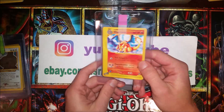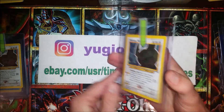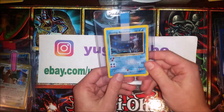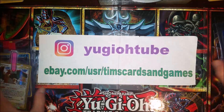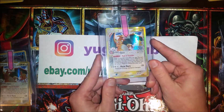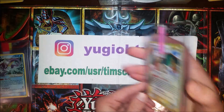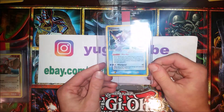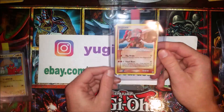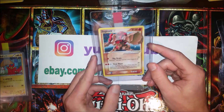And now we have the Expedition Charizard non-holo. And then we got some Shinings: Shining Noctowl — cool. Another Shining Noctowl. And a Shining Gyarados — very nice. And here we got a Crystal Guardians Reverse Charizard — Reverse Zard. These are getting a little pricey these days. And we have a regular Zard too — that's nice. Here's a Gold Star Vaporeon — very nice looking card, very nice Gold Star, EX Power Keepers. And here's another Gold Star: Regirock. These look very nice — ten potential on both. Very happy with these.